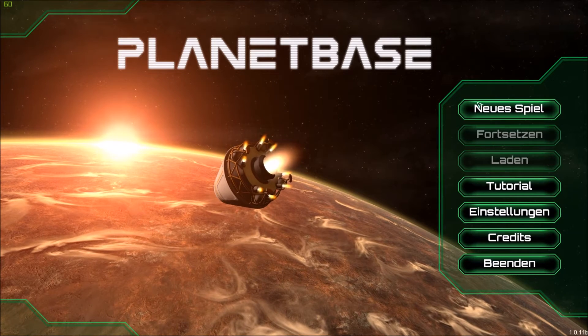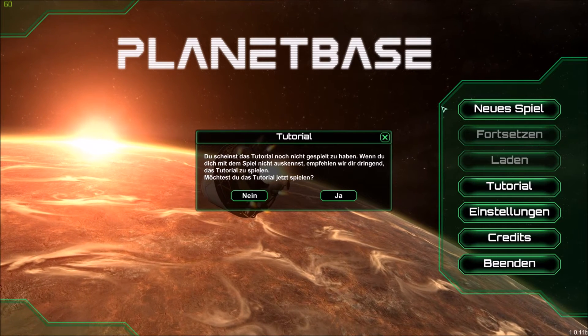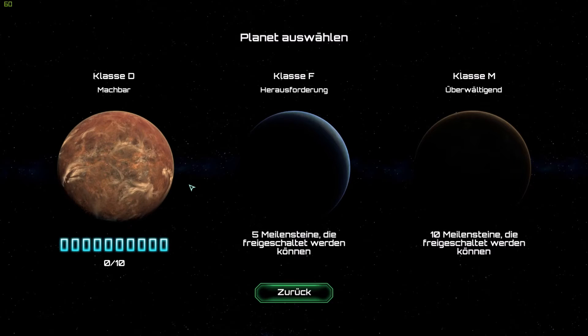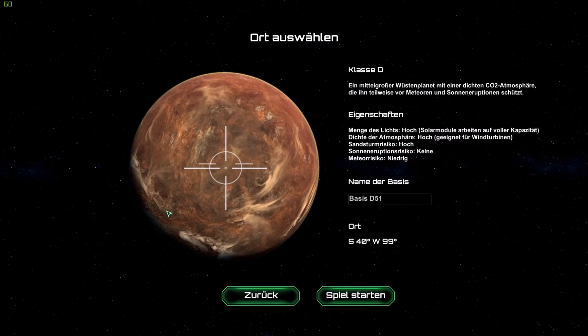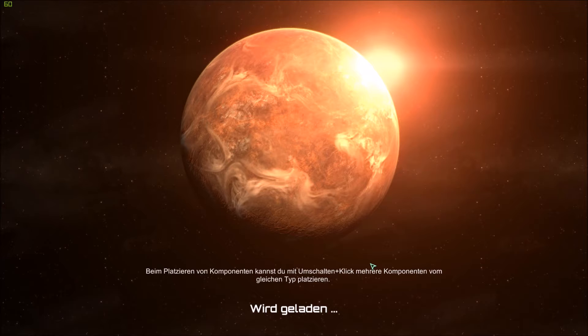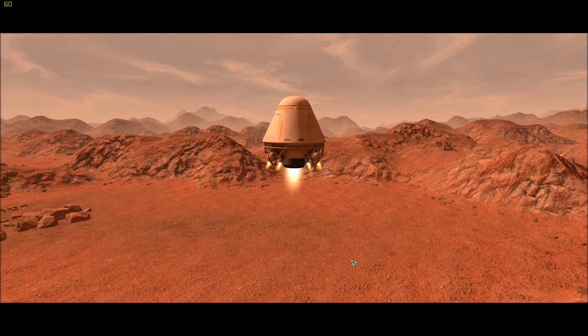So I bring you along for the ride for my first try. New game - unfortunately it's in German even though my Steam is in English. I don't want to play the tutorial, let's go to a class D planet. Let's go somewhere that looks promising - we're going to call it Alpha. We click on start game, and we are landing in our landing craft.